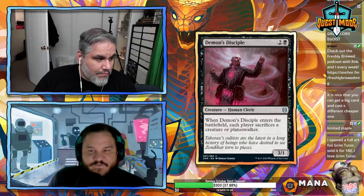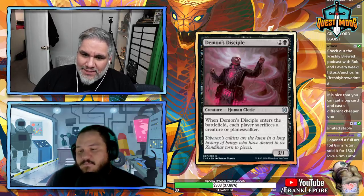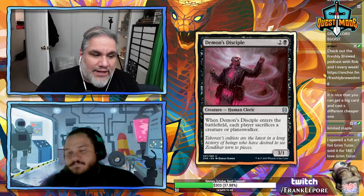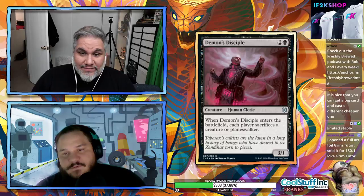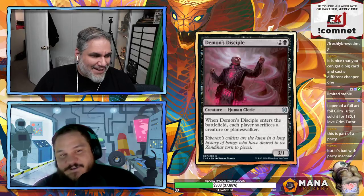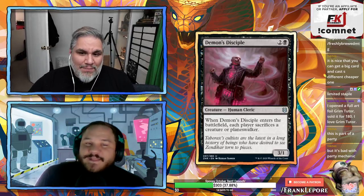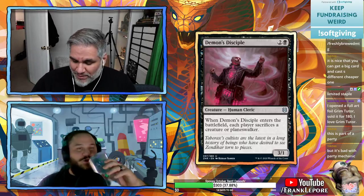Cards like this are great sideboard tools — a three-mana creature that just deals with a Teferi. But you already have other answers for that. And if you're counting it as a party member, it's a cleric, but you might have to sacrifice it, losing a party member anyway. Unless you have two of the same creature type, you're still losing a party member.